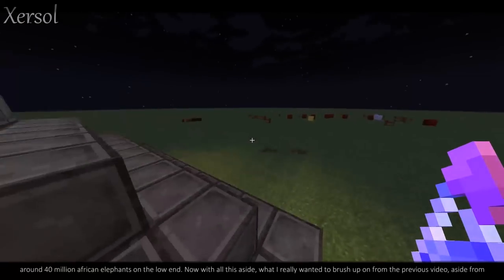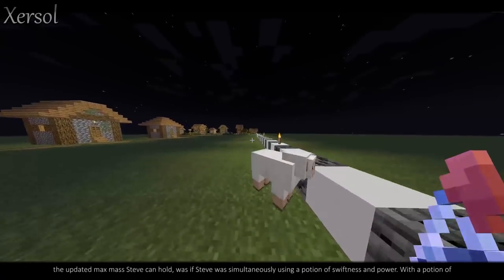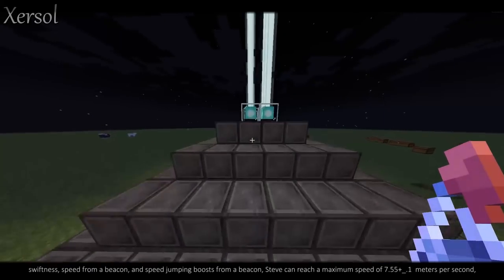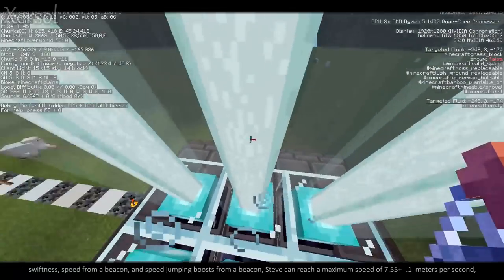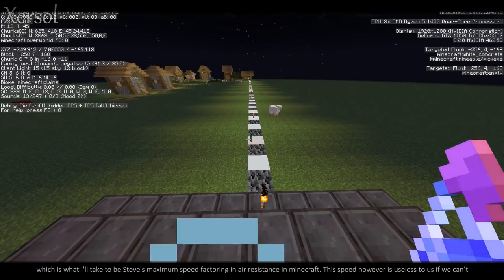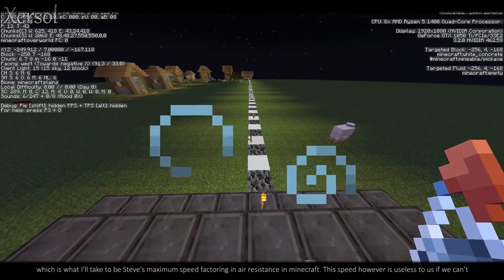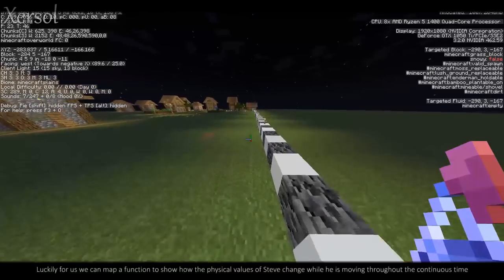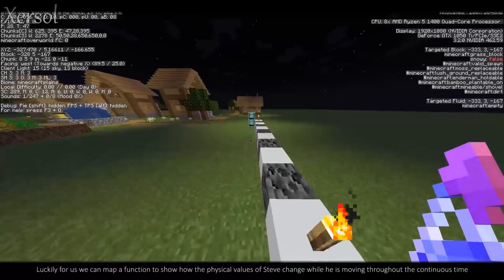Now, what I really wanted to brush up on from the previous video — aside from the updated max mass Steve can hold — was if Steve was simultaneously using a potion of swiftness and power. With a potion of swiftness, speed from a beacon, and speed jumping boosts from a beacon, Steve can reach a maximum speed of 7.55 plus or minus 0.1 meters per second, which is what I'll take to be Steve's maximum speed factoring in air resistance in Minecraft. The speed is useless to us if we can't find out the force Steve is exerting to reach zero net acceleration in a system with air resistance. We can map a function to show how the physical values of Steve change while he is moving through continuous time and space.